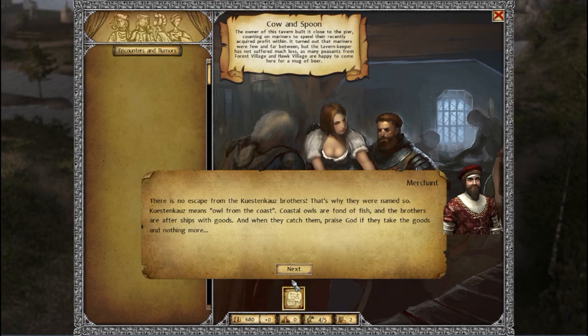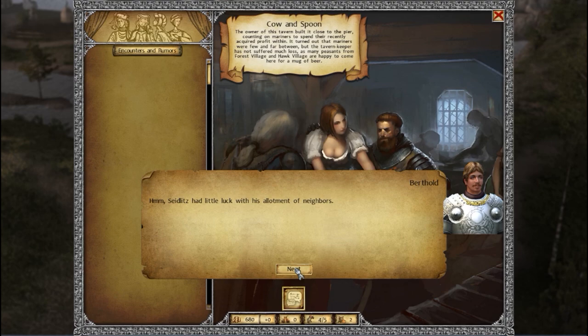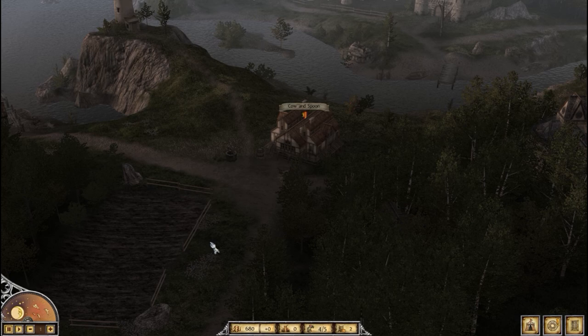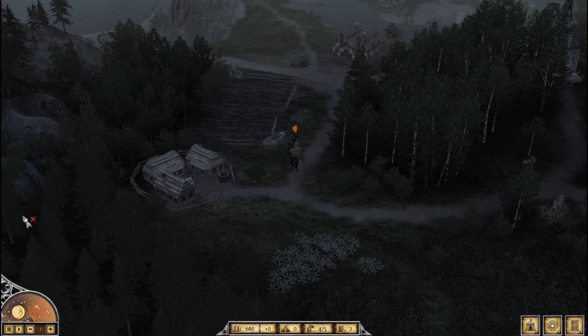The rumor explains: 'Küstenkautz' means 'owl from the coast.' The Küstenkautz brothers are fond of ships and goods — coastal owls fond of fish. The younger brother has recently disappeared. Zeitlitz has had little luck with his allotment of neighbors. These are what I'd describe as Robber Barons, or Raupritter — a sort of medieval toll-troll scheme.